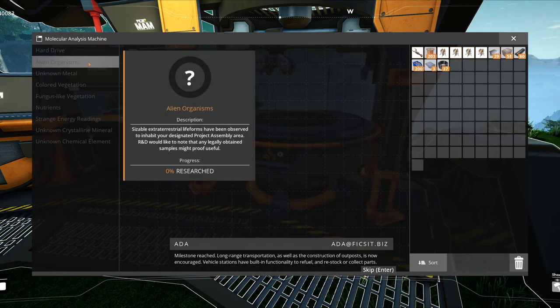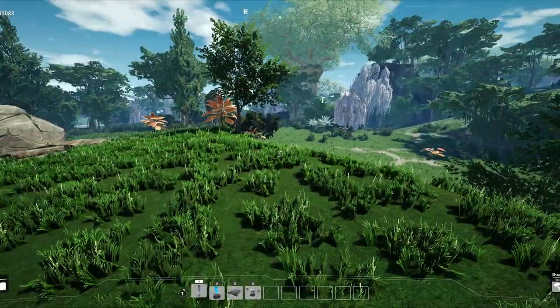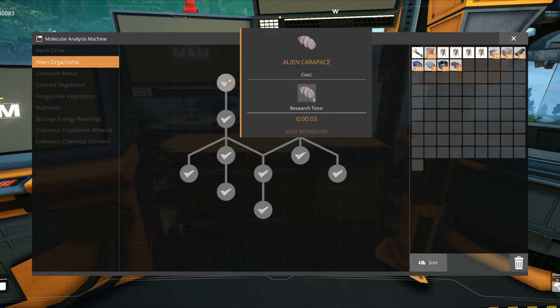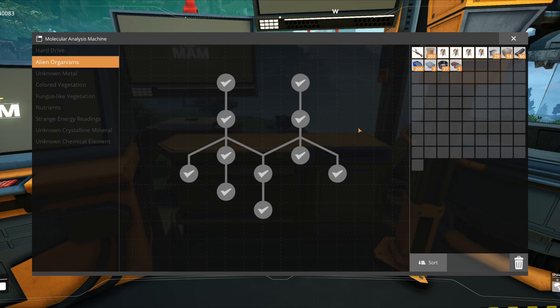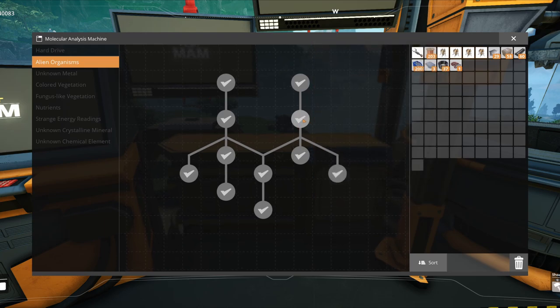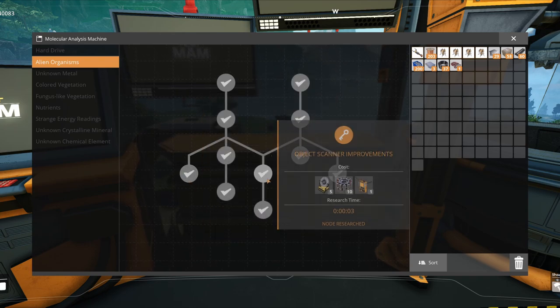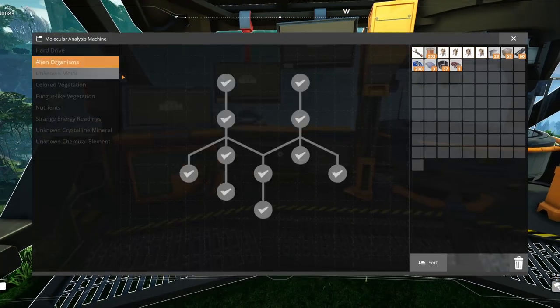Let's talk about alien organisms first. Alien organisms is the first real big branch you will unlock — you unlock it just by killing one of the aliens around here. The first thing is alien carapace and alien organs. If you have one in the inventory, just click research and it researches basic stuff. Here you unlock biomass production out of alien organisms, which is really useful especially at the beginning. Then it gets more advanced: the rebar gun, basically a nail gun which makes a lot of damage, a hand slot, object scanner improvements, and things like that.